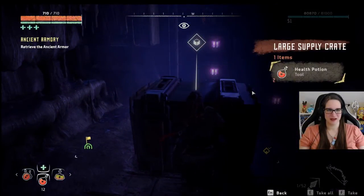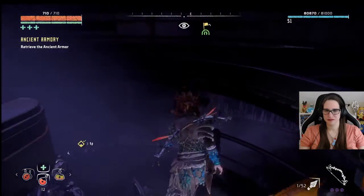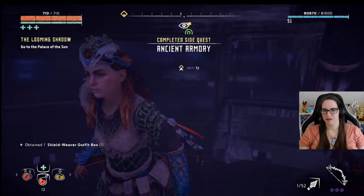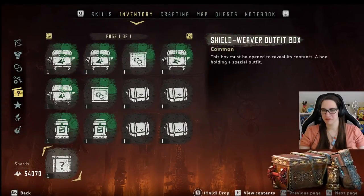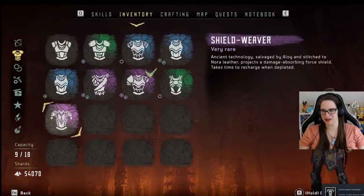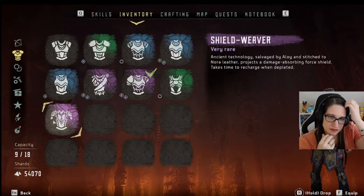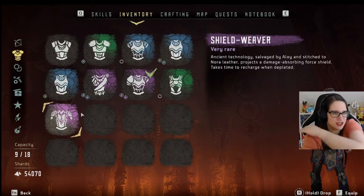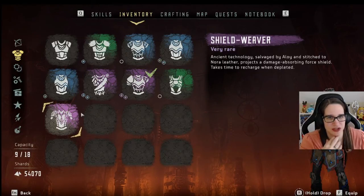Hold on, Aloy, there's stuff I can't take. Got the Shield Weaver outfit. What does this do? Ancient technology. There are no specials for it, which is kind of annoying. Ancient technology salvaged by Aloy and stitched with leather — projects a damage-absorbing force shield, takes time to recharge when depleted.